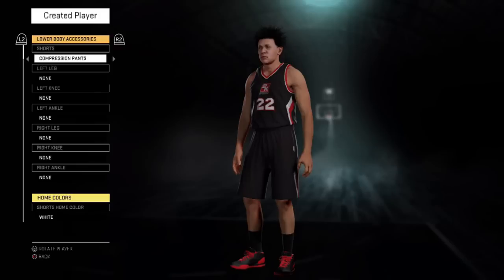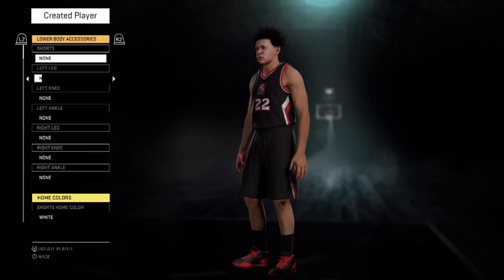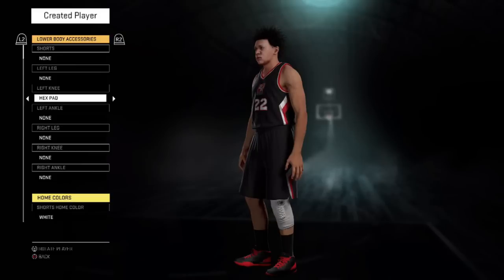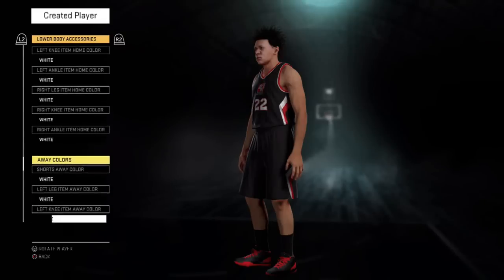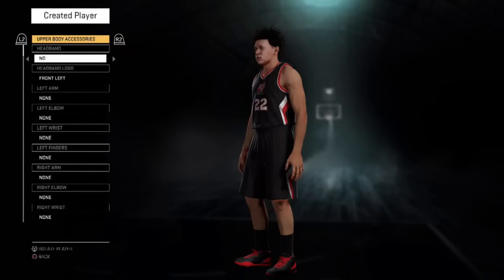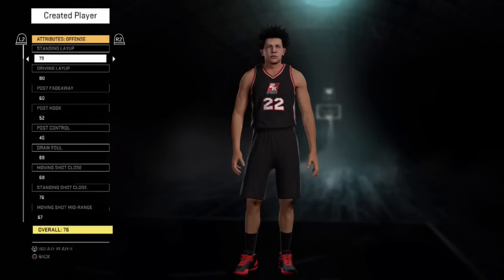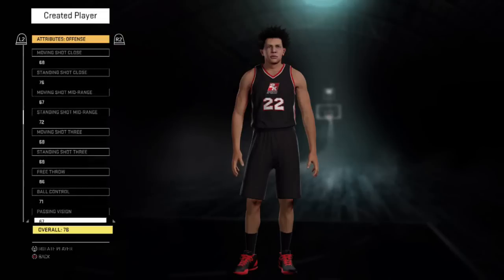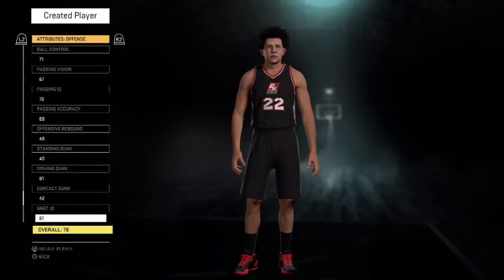Now we'll talk about the positives of Create-A-Player, and there are a lot of positives. They added some pretty cool things this year. Number one — just a small feature — you can now change your player's nickname. This was huge because in 2K15 it randomly assigned a nickname, so you'd have the announcers calling guys these crazy nicknames you didn't choose, which messed up the commentary in MyLeague once you started using rookies with names they couldn't pronounce. At least now you can choose one that probably won't get on your nerves as much.